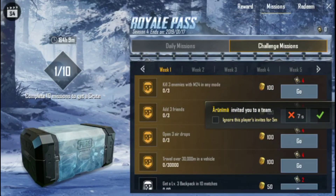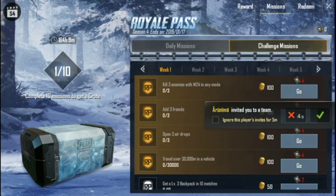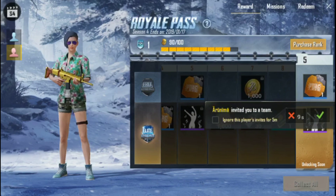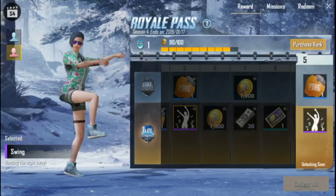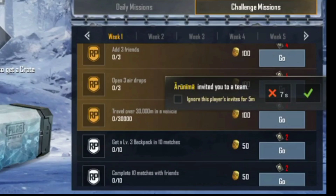Now you can see a lot of emote content — there is no problem, it will be good because it will be for 2 months. This season will be 2 months long. If you get 30 points and complete the Elite Royal Pass mission, it will be 80 points. Since it is less than 2 months, the elite pass is 20 points. So if you get 50 points, you can get 100 points.